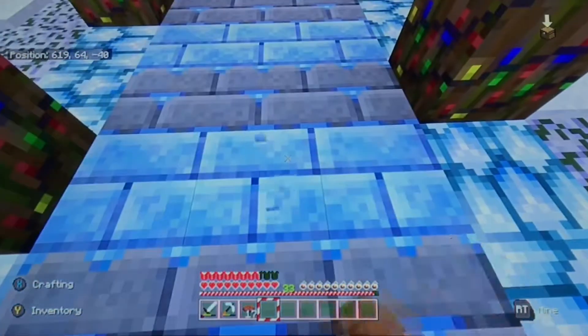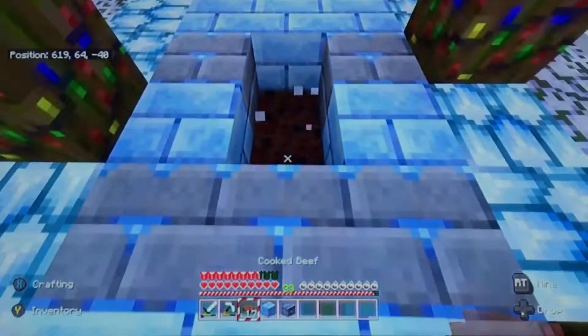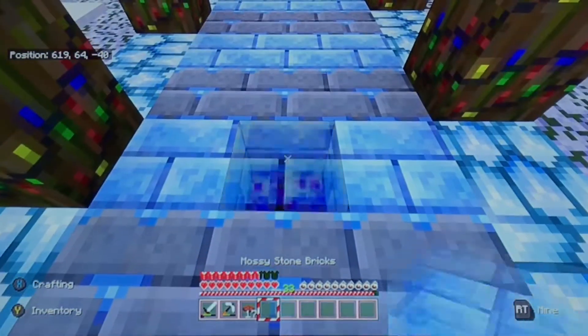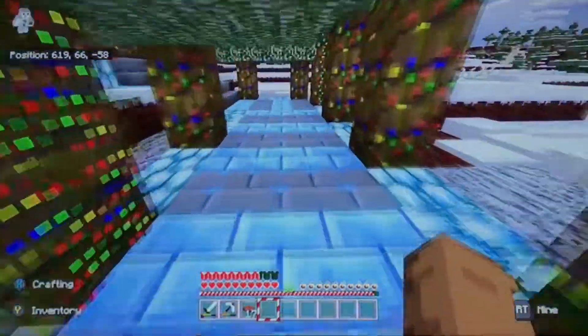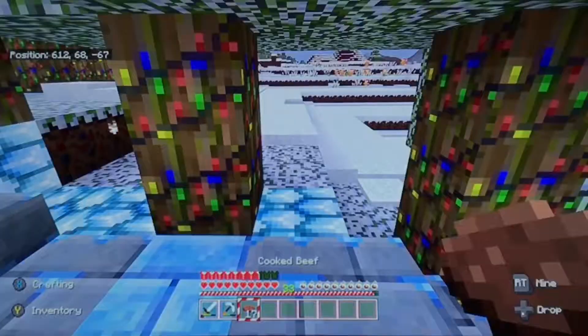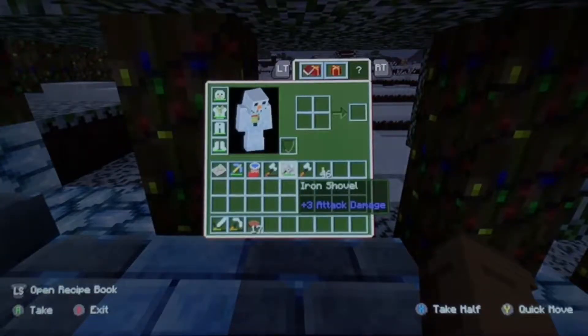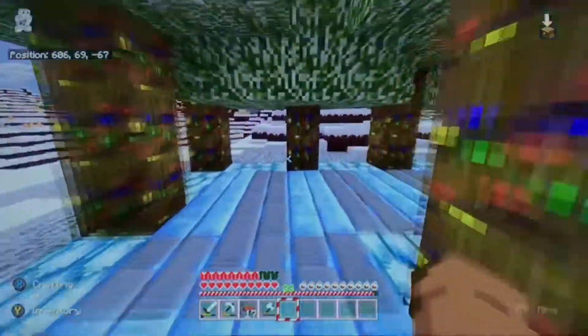Let me see what these are. We have stone bricks and mossy stone bricks as our path with stone stairs. I couldn't quite remember what they were. And I don't remember what trees these are. Jungle — so these are jungle trees.